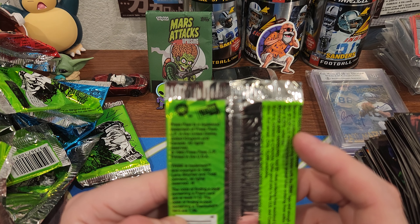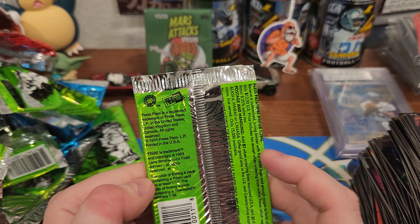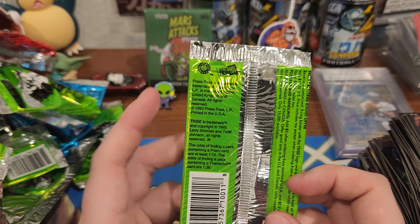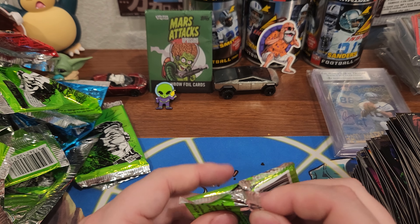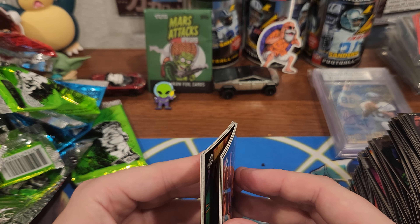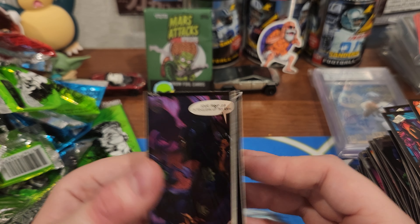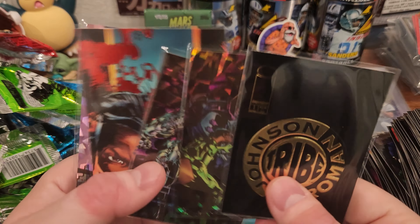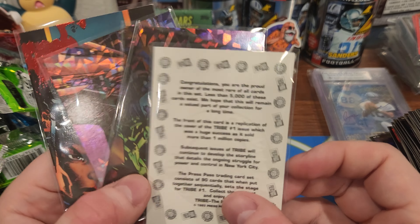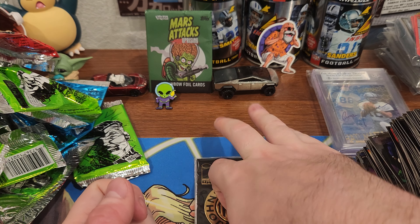Thermal foil is 1 of 36 per box — that's what we got. The prisms we got 3, so that's about 3 a box, that's what the odds are. So 3 prisms, 1 thermal foil. It doesn't even say anything about that special card we pulled, so that's like an un-advertised special pull. I'll have to look it up — maybe it's worth a dollar. I'll post in the comments if I find it's worth anything. But yeah, that's the recap y'all — that's what we're supposed to get: 3 prisms and a thermal foil, and this beauty! That's cool. Happy I opened that. Alright y'all, peace.